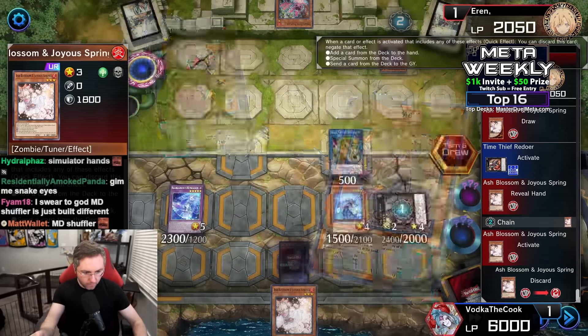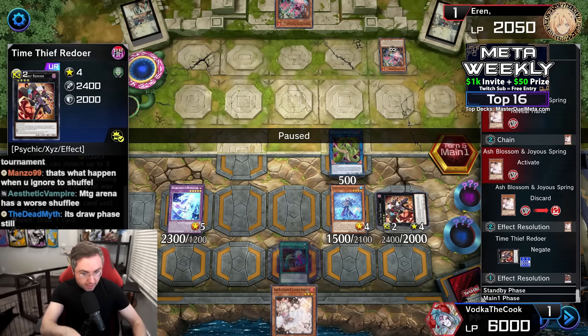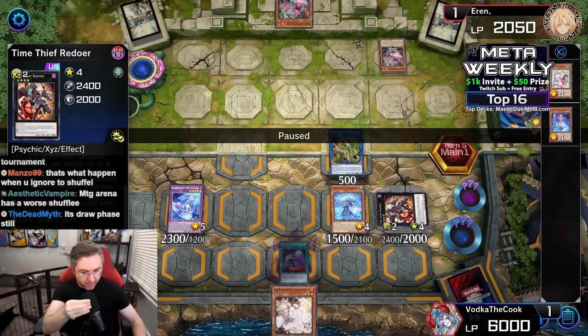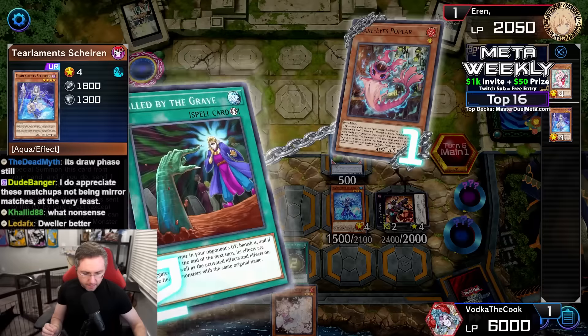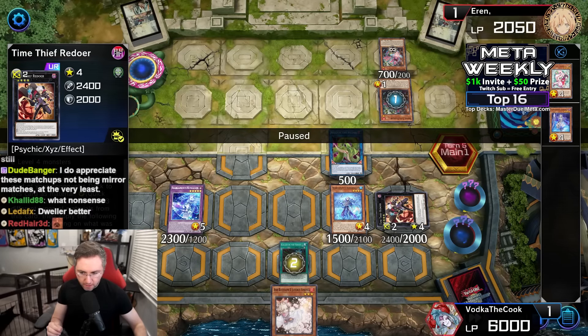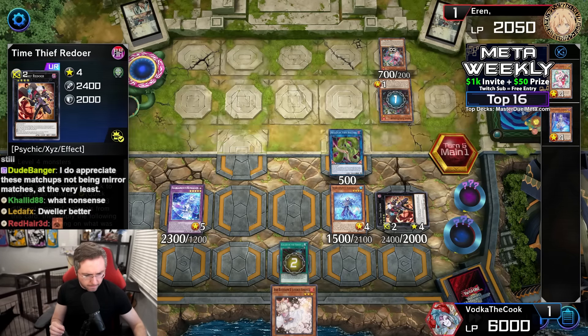We're attaching a card off the top of the deck. We're activating the detach effect — Ash negates, because if you were to detach a spell, you could chain-attach a spell in response to draw a card after detaching. That's why Ash negates — no detach, no Sharon fuse. Call by the Grave onto the Poplar. Did we forget to activate Time Thief Redoer to take a card off the top? We just didn't want to. Would Dweller have been better against Snake Eyes? That's what we're thinking.